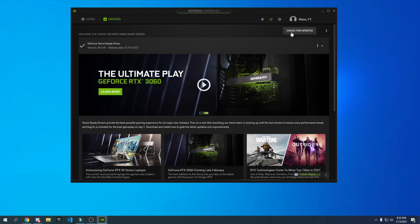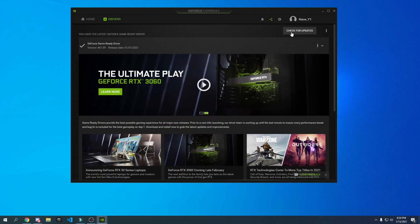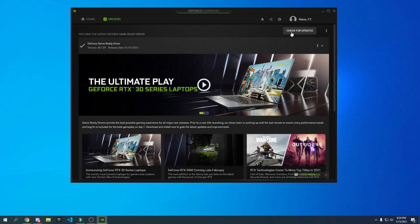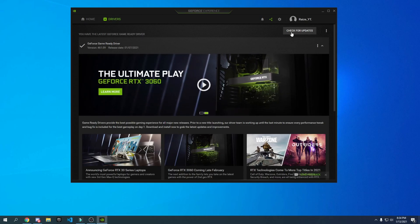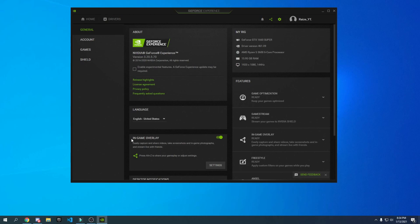It says you have the latest GeForce game driver, but you might not, so please check for drivers and install any new ones — it will give you better performance. Note that the latest driver won't always give the best performance; there are specific drivers which perform best, and I'll cover that in a future video. Once done, go to Settings, then In-Game Overlay, and if you don't use it, turn it off — it takes around 5–10% of performance.